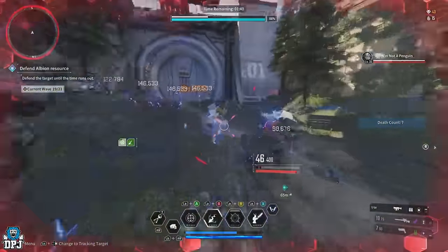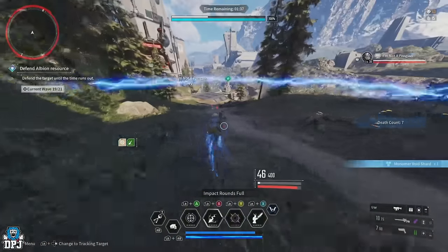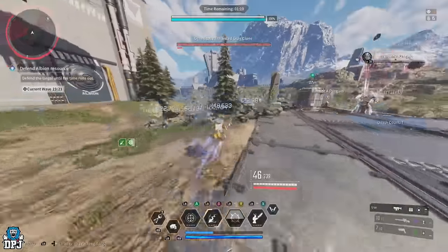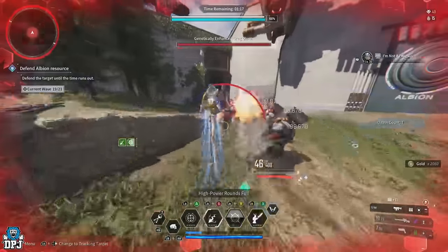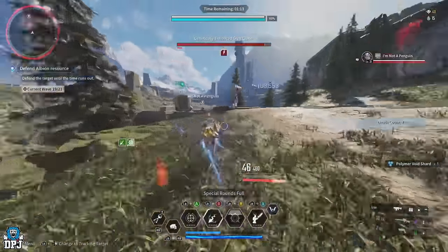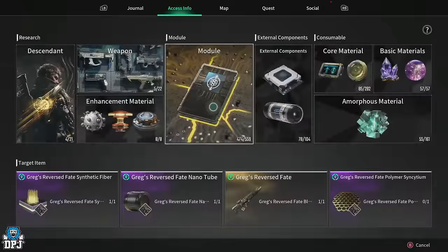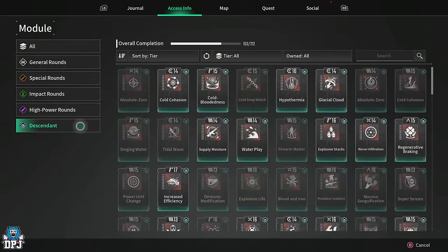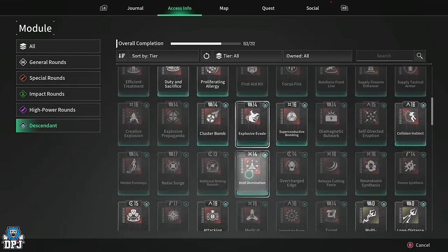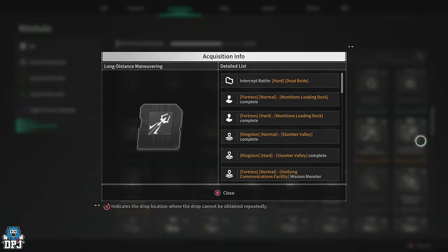This is an end-game farming build for serious players who want to max Bunny out. If you are missing certain modules and want to follow this build, finding out where they are farmed is quite simple: from the map menu, select the left tab, select modules, then select descendant, locate the one you need, press that acquisition info button, and there you have it — that's where you can farm said modules.